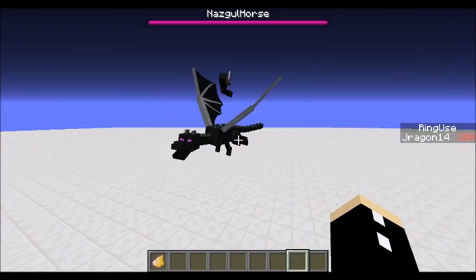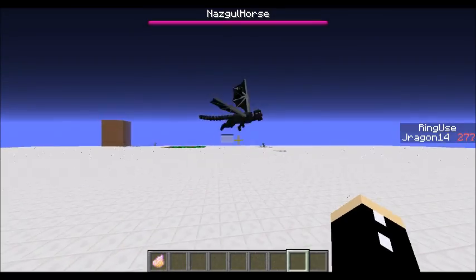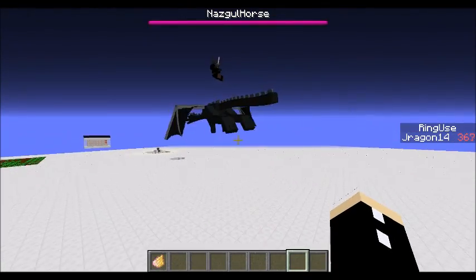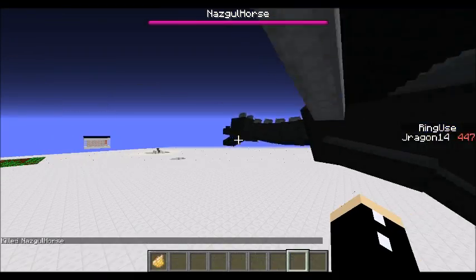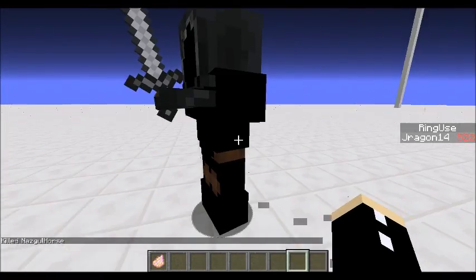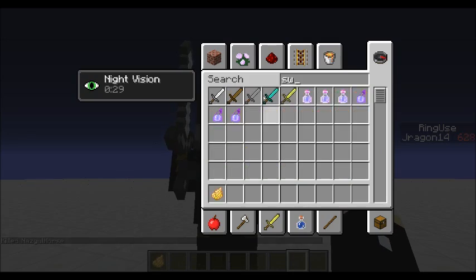It doesn't actually make any noises at the moment, but I will be using screaming ghasts to replicate the effect as seen in the films, and probably heard in the book — although you can't really hear the pages talking. But let's just kill that. And of course the Nazgul comes with it. I will be changing its name, and wow, look how big this guy looks compared to me. Okay, that's intimidating.